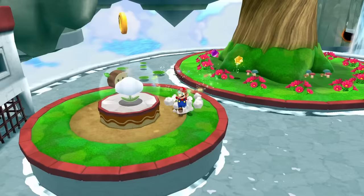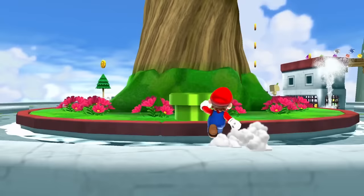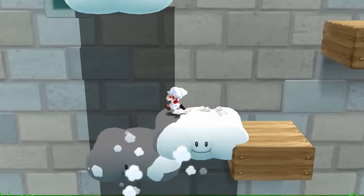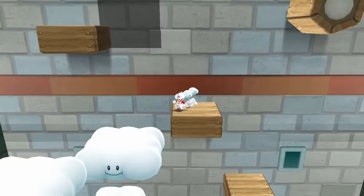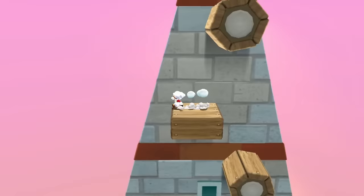Now we're in Fluffy Bluff Galaxy, where we get introduced to the Cloud Flower, a powerup that lets us create 3 clouds at a time to use as platforms. The first star would require more than one jump, so I went for the secret star that requires collecting 30 coins. After collecting them, we reach a Hungry Luma that leads to a new planet with a very tall tower. We can climb partway using the Cloud Flower, then slide off one of our clouds to find a secret area leading to the top. We then gain height from a spinning platform and use a boosted sideflip with one of our clouds. One jump.